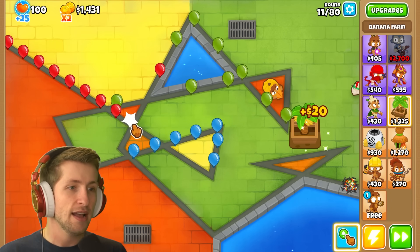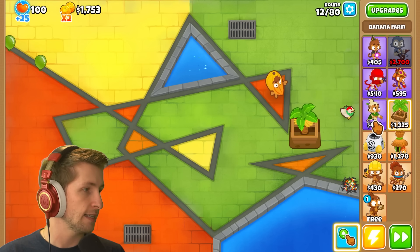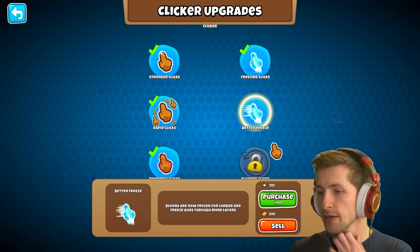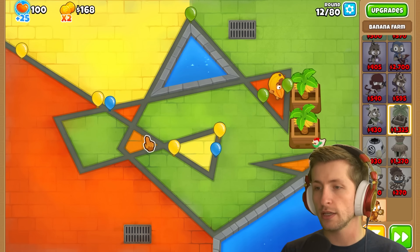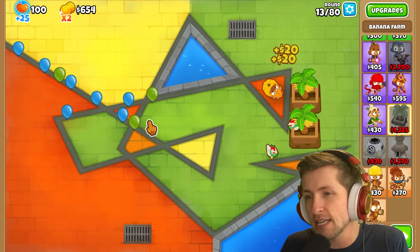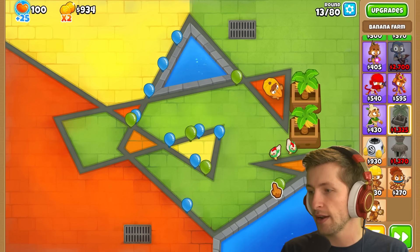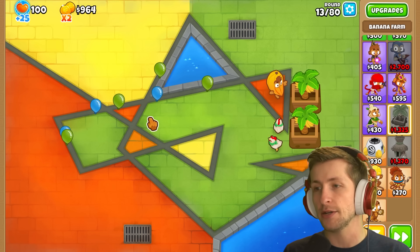These yellow balloons are sneaking by — it's so fast, I'm getting super overwhelmed! Let's get another banana farm while we can, then pick up better freeze, which lets me freeze through more layers. I can also pop frozen balloons now, which is a relief — it would be really bad if I could freeze them but not pop them while frozen.